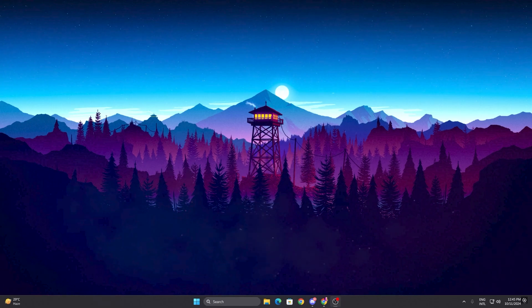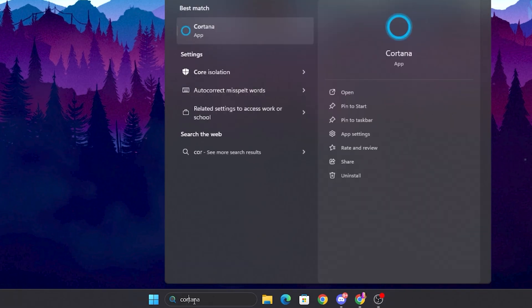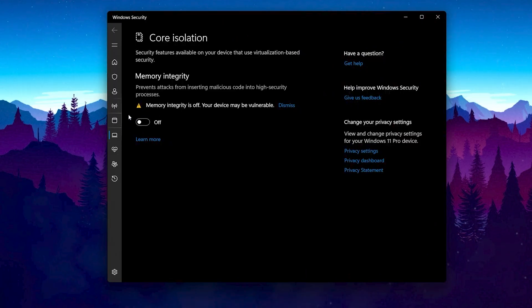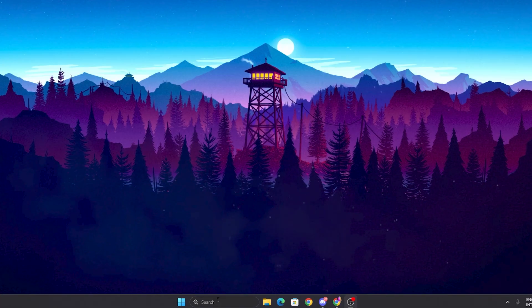In the very first step, we are going to disable core isolation and optimize our Windows graphics settings. Go to your Windows Start icon and search for 'core,' then open up the Core Isolation settings. Simply turn off Memory Integrity and turn off Core Isolation, then close out of this window.